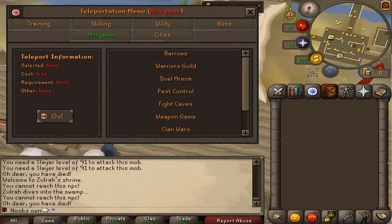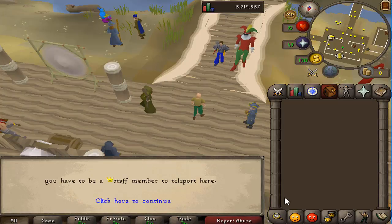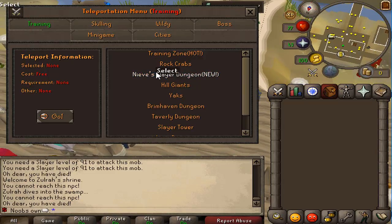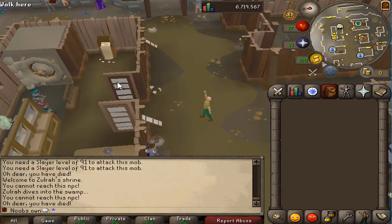The server also has lots of mini games including Barrows, the Warriors Guild, Duel Arena, Pest Control, and others. You can stake at the Duel Arena, and the weapon game has been seen on multiple servers. For city teleports, there's an elite members area, a staff zone, and a members area — though I don't have access to most of those. The members area was shown earlier.